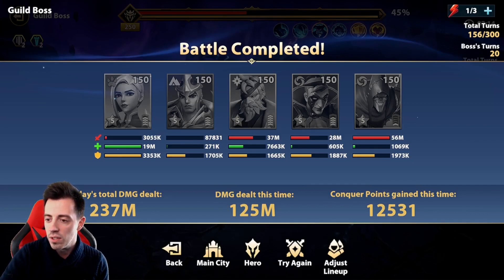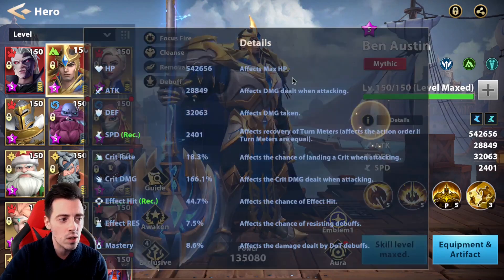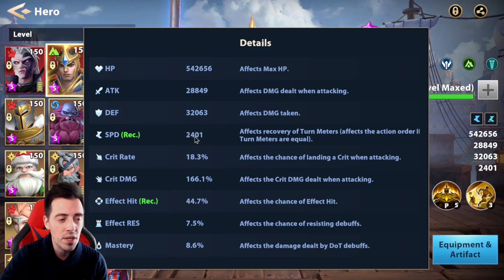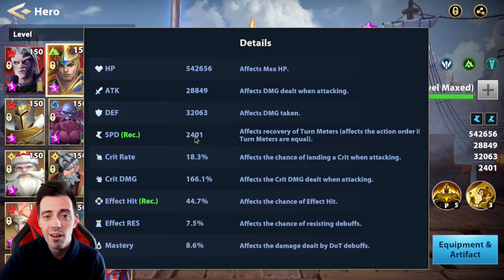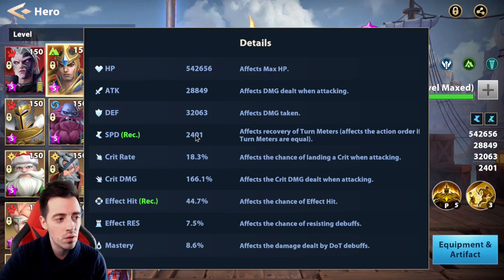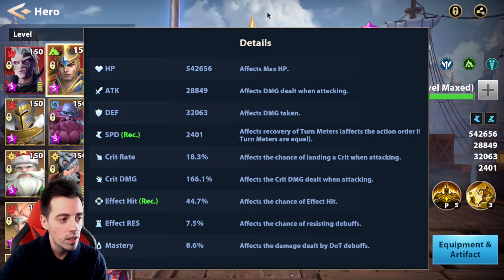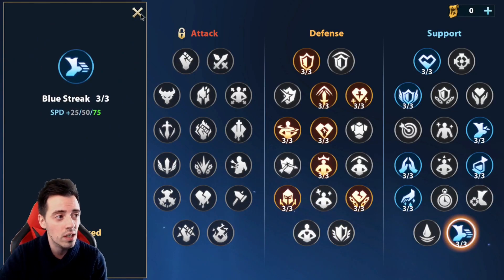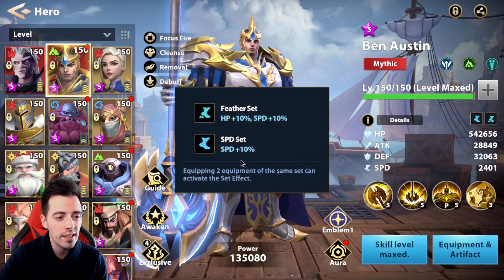Now let me show you the stats of my units as I promised. This is my Ben Austin — you don't care about HP and defense here. Only speed matters. You just need more speed than your other units and more than 1750 speed in order to outspeed the boss. Guild boss number five has only 1750 speed, so if all your units are higher, it will be optimal. I'm using him with these emblems and this aura for extra speed — feeder set and speed set.